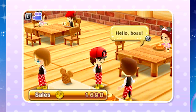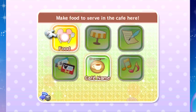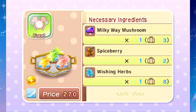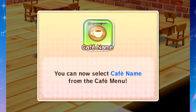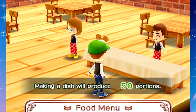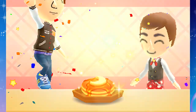First thing you need to do is make some delicious dishes to serve customers. I don't know how to cook, though. Cook up a dish - there's no time like the present. All we need is wheat fruit to make a pancake - let's do it. I'm going to cook up some sweet pancakes - I just throw it in a magic alchemy pot. It's like Dragon Quest. This dish will produce 50 portions.